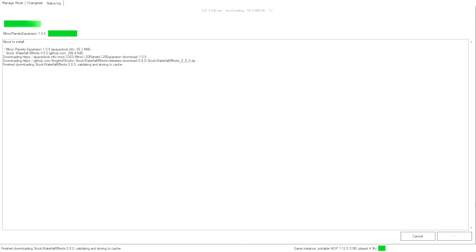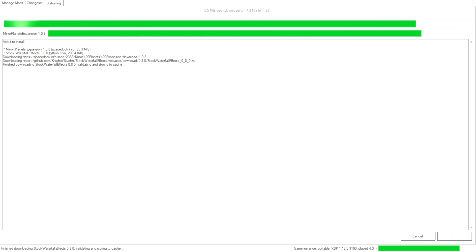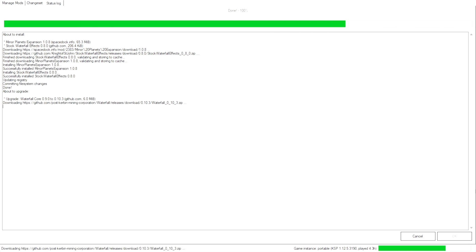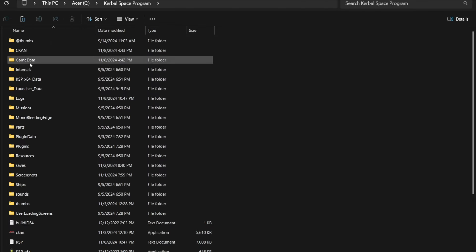I will link to a great video on how to get CKAN set up, but some mods aren't on CKAN, so the way that you install mods manually is to download them from the KSP mod forum page, Spacedock or GitHub or whatever, and drop the mod folder into your game data folder in your KSP files as you can see right here.